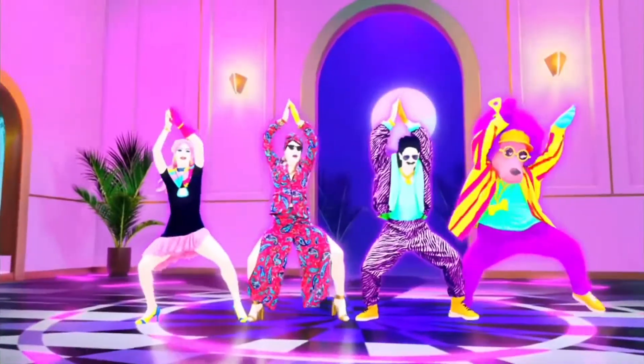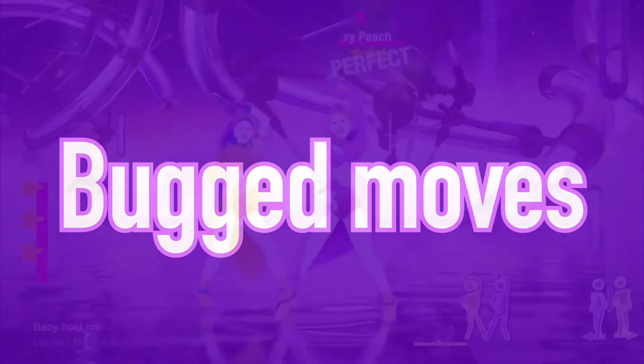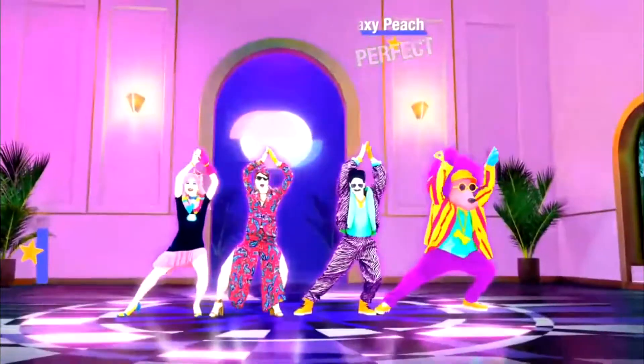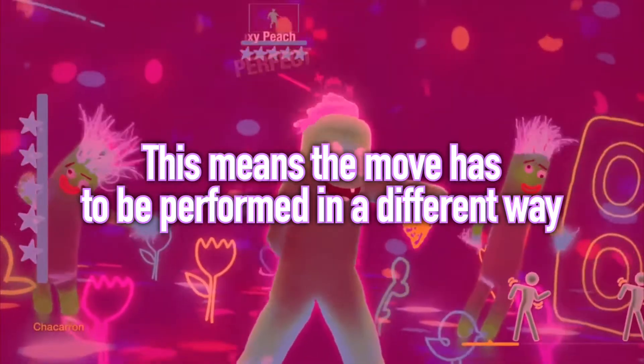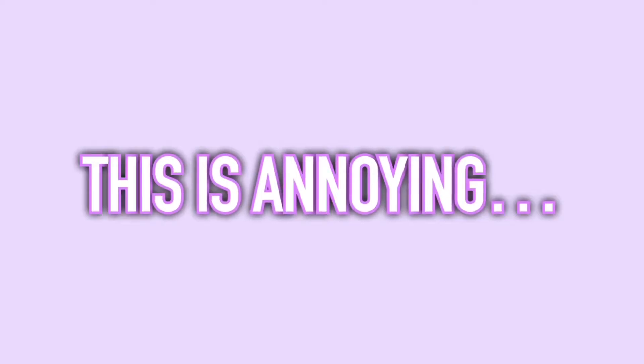Dancing with a screen like this is harder than dancing to a screen like this. If you are playing Just Dance and you know you are dancing very well, but then you get an okay or good — even if you know the move perfectly — Just Dance is not always 100% accurate. This means the move has to be performed in a slightly different way. I know this is annoying, but I have shortcuts to fix this.